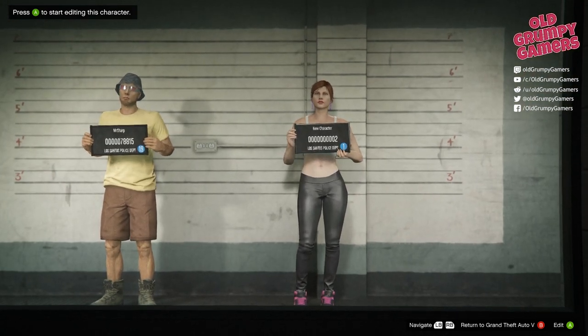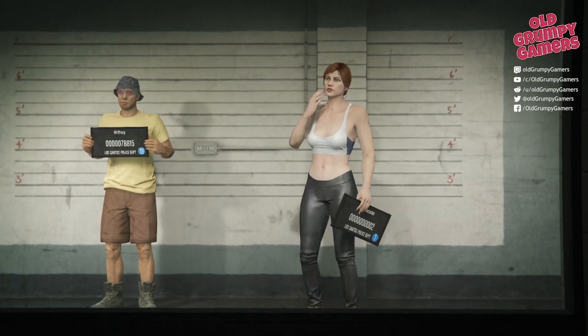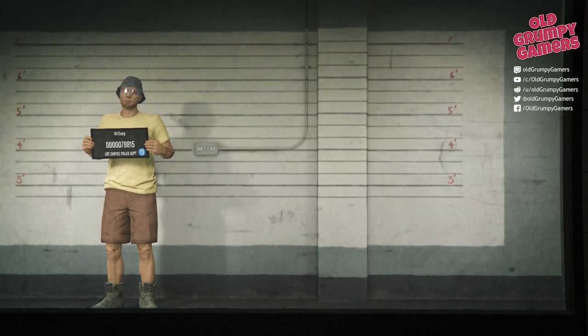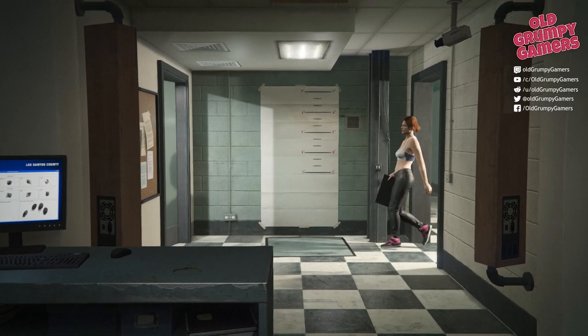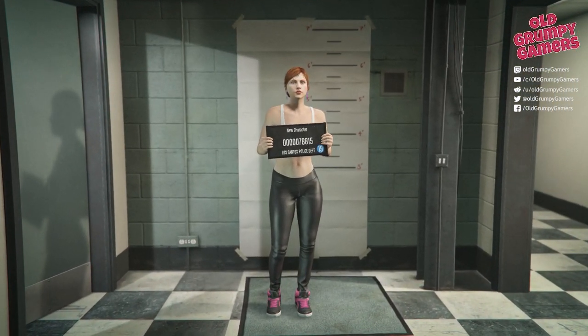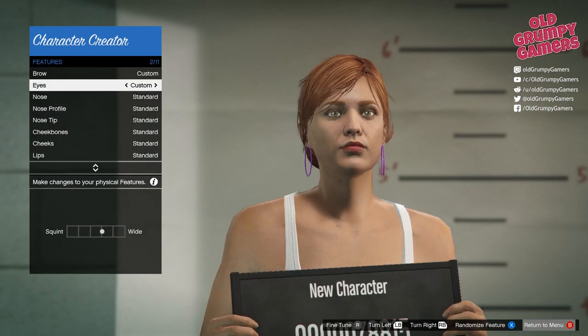So we swap over to that one, hit the edit button, and the first option we're presented with after the kiss off is the level swap. That allows us to convert or transfer our levels over to the new character. In this case I'm going to hit yes — that's A on the controller or enter — and that takes us through to the character screen. I'm just going to tear through the character screen; there's a more in-depth tutorial on that in the other video.